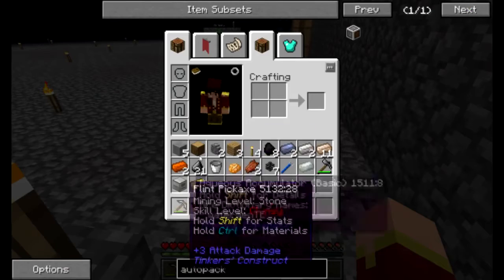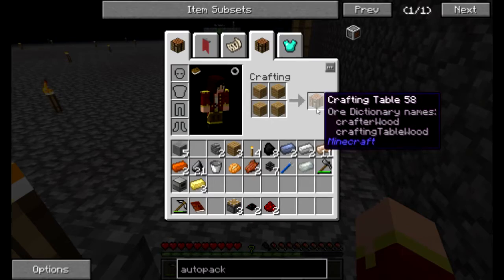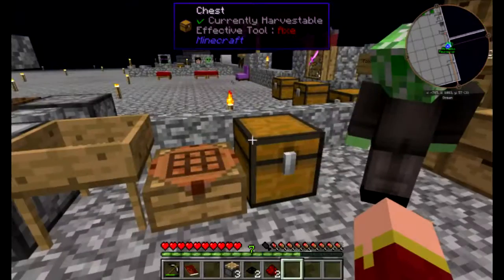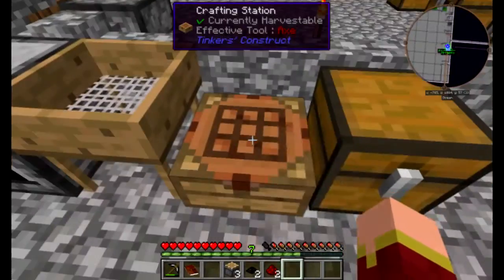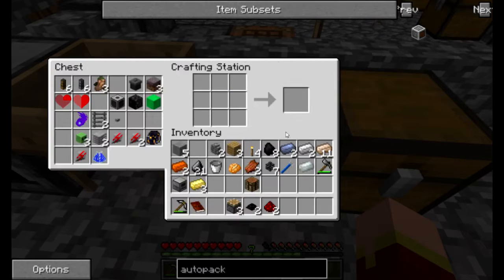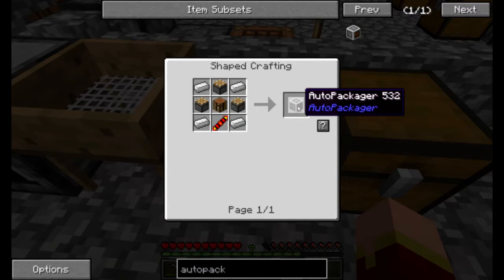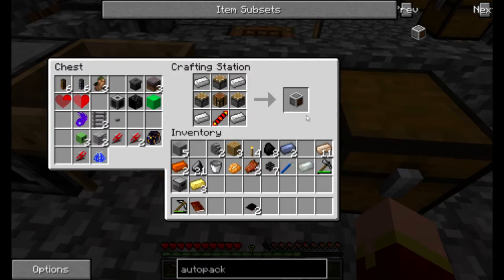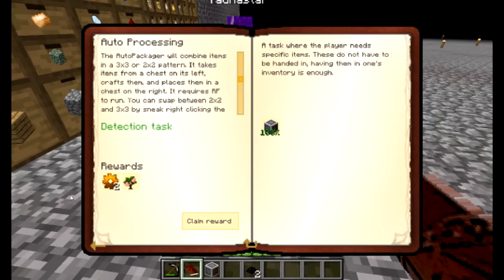We also need a crafting table. Keep it on you, we're going to make this stuff. We'll work together. First we need to make a redstone reception coil - I have the redstone, just put the gold in the middle. Did you already make the pistons? Yeah, you gave them to me. So this, this, this, this, this, and then the other two spots are iron. Yay, auto-packager! And I believe that's a quest. We get two copper gears and a dragon fruit sapling!